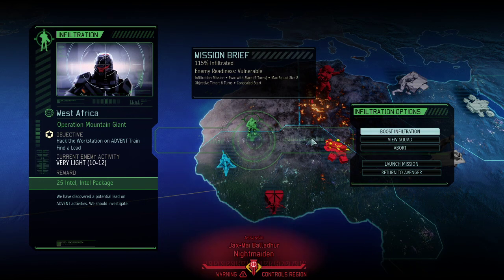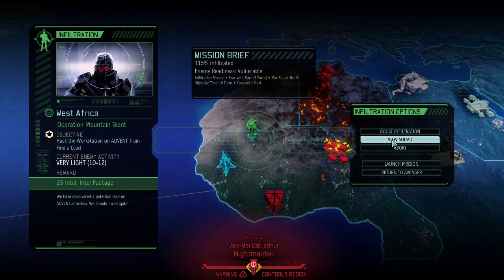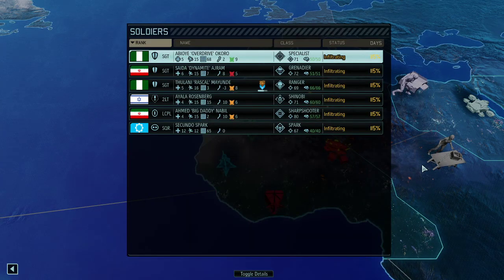Hello and welcome back to the major slugfest, also known as Long War of the Chosen. My name is Ike and we're playing legendary Iron Man difficulty. We're in mid of month number six, trading blows back and forth with the aliens, and today we're going to go for an enemy readiness vulnerable — hack the workstation, only 12 enemies there.